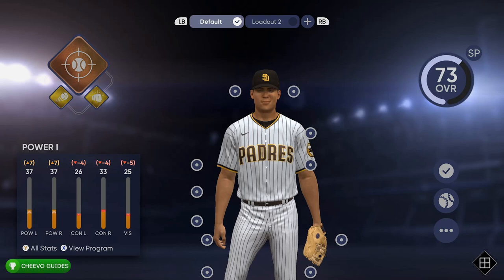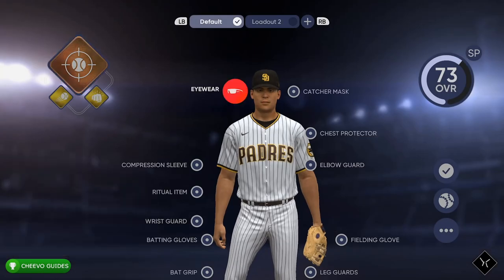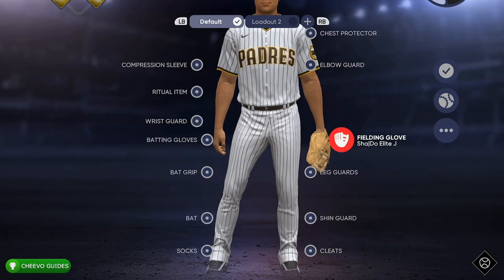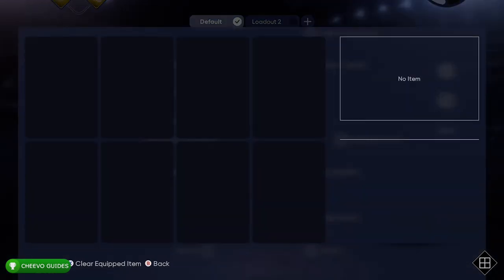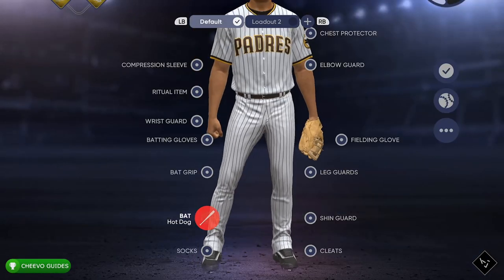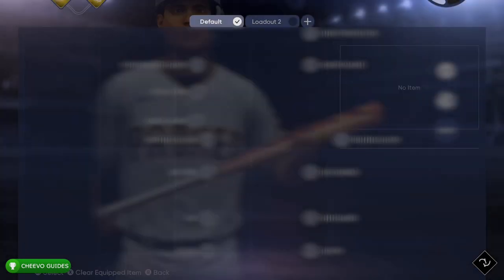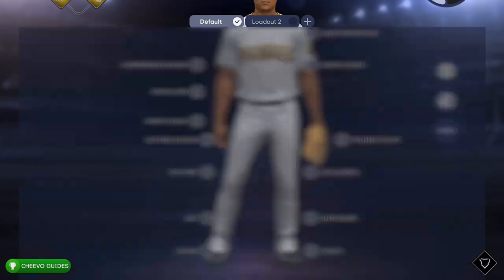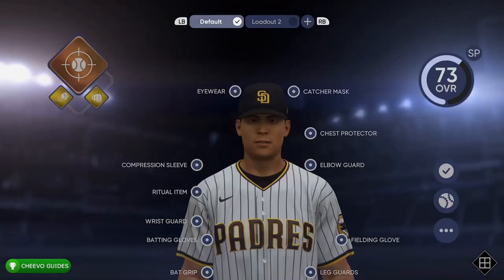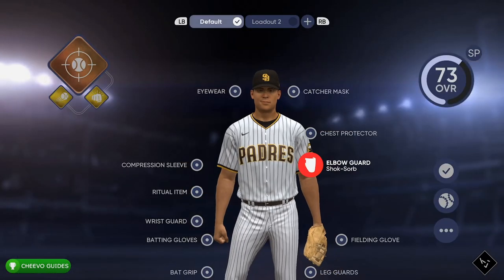This is also where you can apply the equipment, the cosmetics I was telling you about. Some of these do impact your stats. We'll go through each category — as you can see, that glove right there impacted two of my stats. The bat skins don't affect anything because that's purely cosmetic, but some of the other stuff like the gloves do affect your stats. So you want to make sure you have pretty good equipment to help increase the stats on your player.